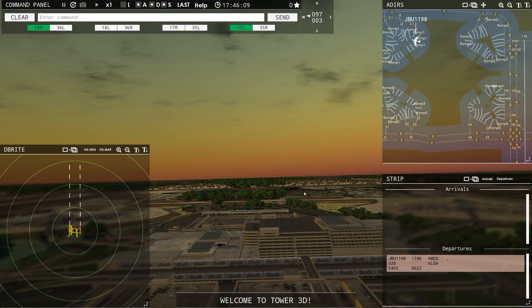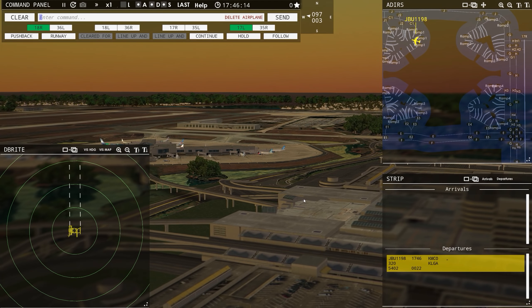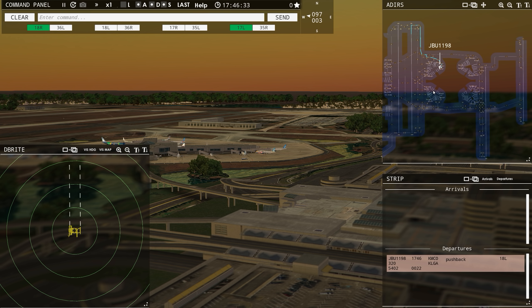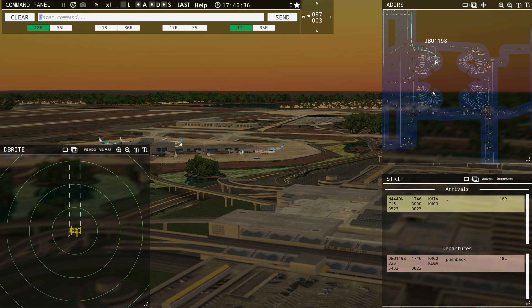Not wasting any time — we've already got somebody ready to go. It's a JetBlue down here. JetBlue 1198, pushback approved. Expect runway 18 left. Now the speech recognition has been improved; there was an update to the game, so some people might have better luck with it now than they did before. I can't wait for the next iteration of the game to come out — they're working on their own text-to-speech recognition.